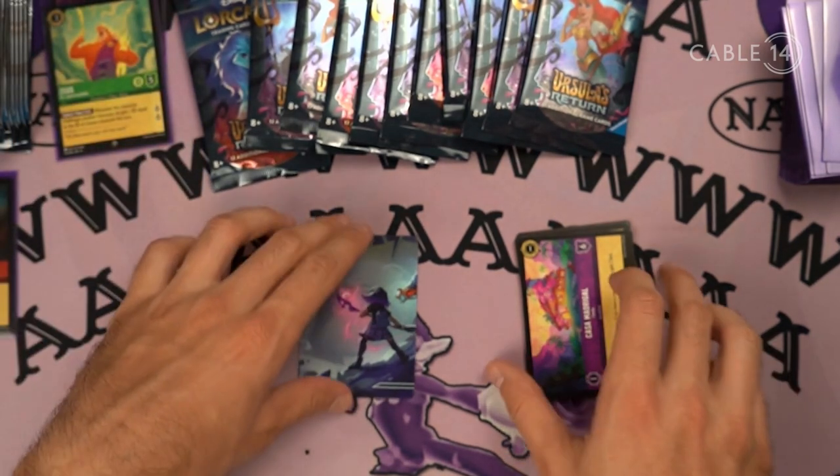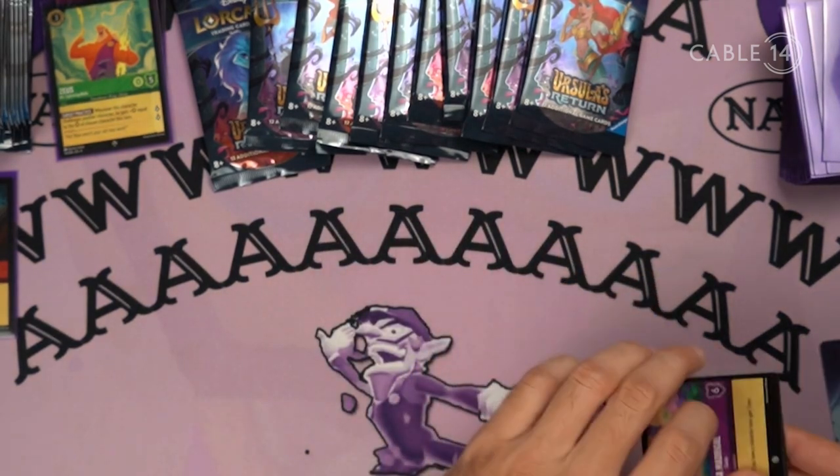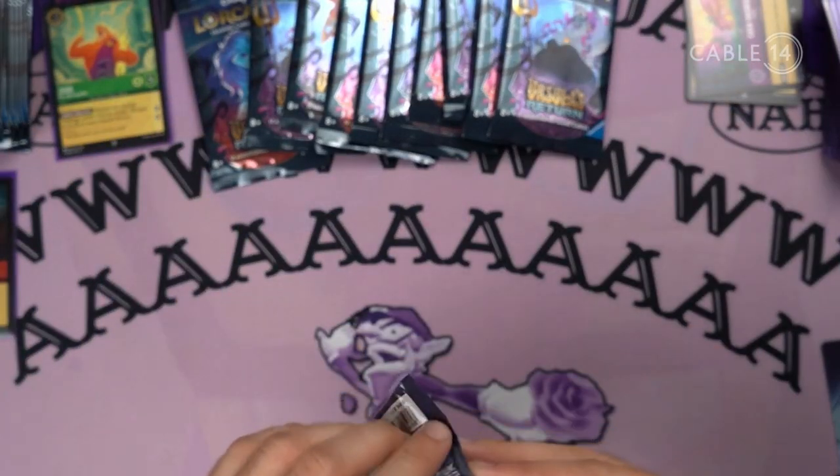So rares and foils, let's keep those. We've got this little art card — I remember last time you put a couple of these art cards together to make a whole image. Commons go there, and let's move on to the next pack.